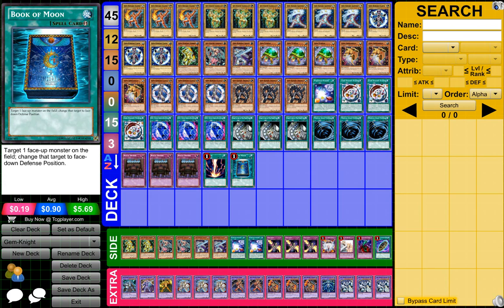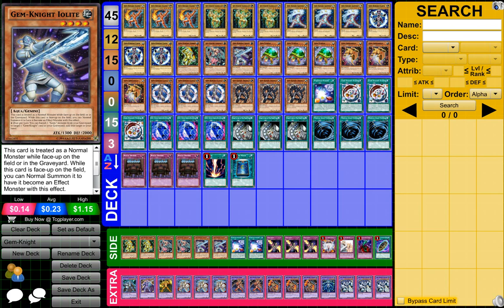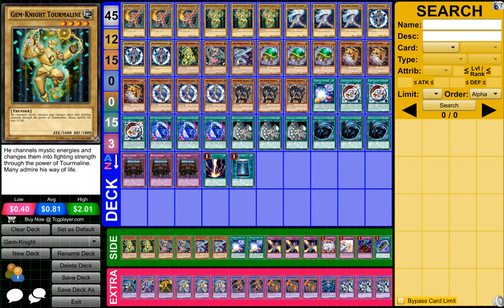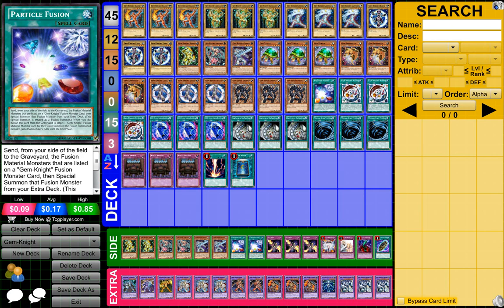Then for the Extra Deck, you pretty much have copies of these three guys over here — just copies in case you want to maybe substitute some of your normal Gem Knight monsters out and add these guys in if you want them. Then I have two Particle Fusions; I really just have that to fill in the gap, or in case I want to switch out a few cards. Usually I like just having one Particle Fusion.